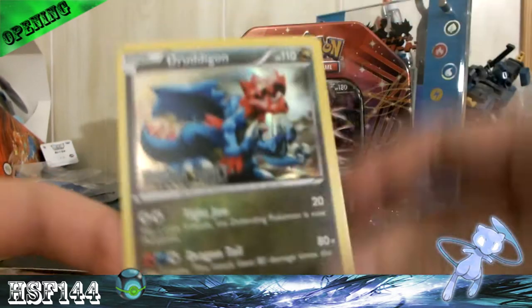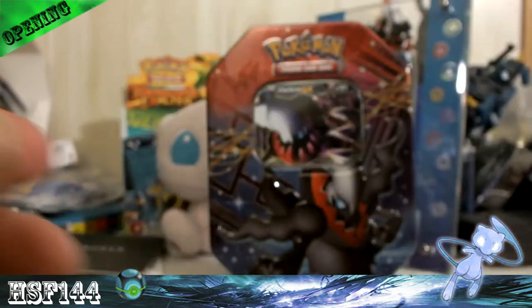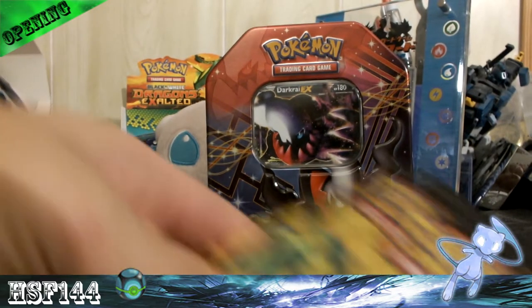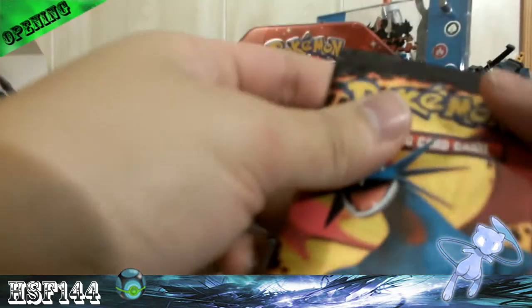So we got Giratina, and Rayquaza's a promo but they didn't have that. All they had was Giratina, Latios, and Latios. Let's see — we got two Rayquazas and a Salamence. So let's see what we get.